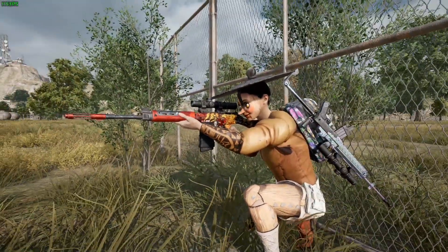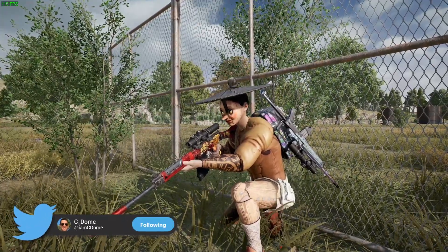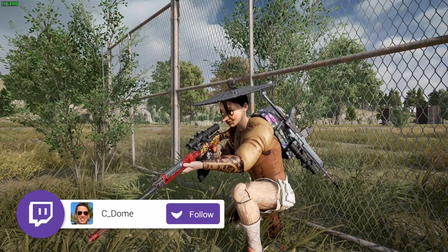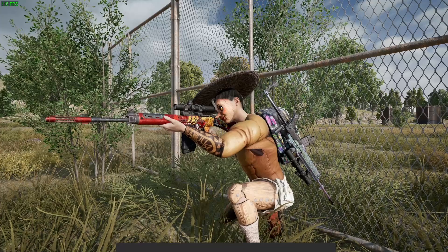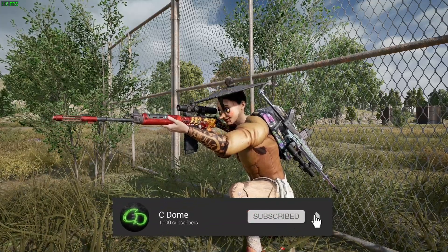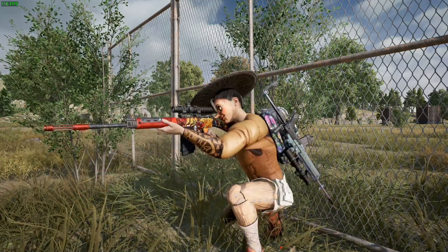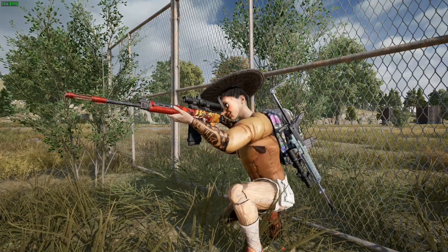That covers the assault rifle comparison — let me know in the comments which weapon you're leaning towards. It's still pretty close: the Barrel is the stronger weapon and faster to kill, but the M4 is more consistent and easier to control, especially if you don't have all the attachments you need. Both have clear pros and cons.